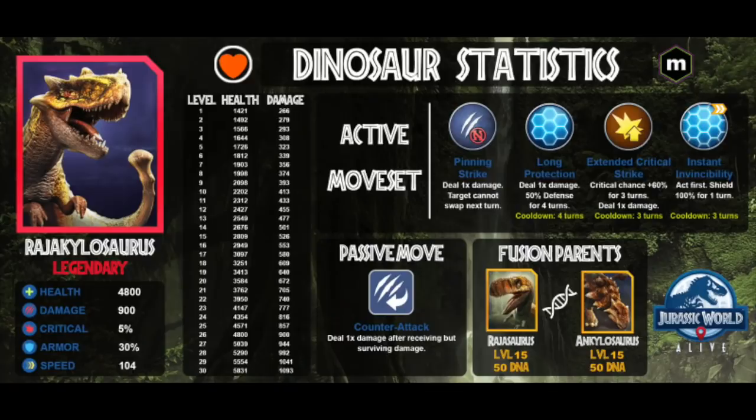It is difficult if you don't cheese it, but if you do decide to cheese it, it's going to be so easy - ridiculously easy. You could literally just beat it with a bunch of level 1 common dinos. So let me first scare you guys by throwing out the level 30 Raja Kylosaurus stats. Let me pull this up really fast.